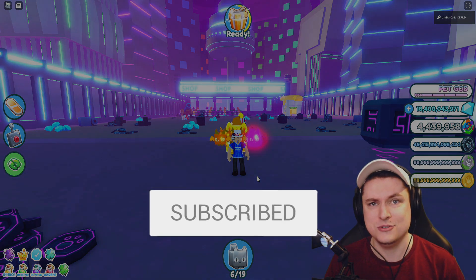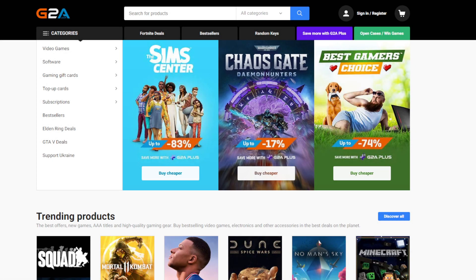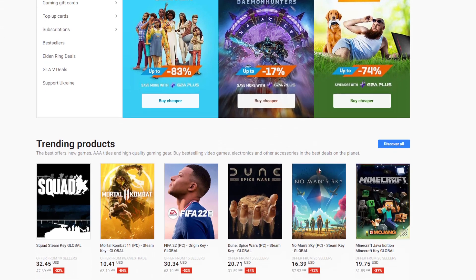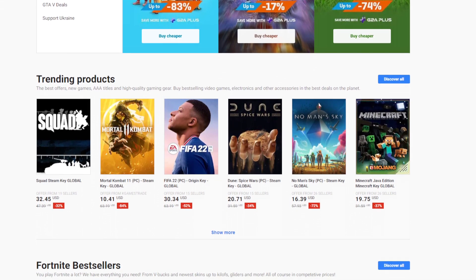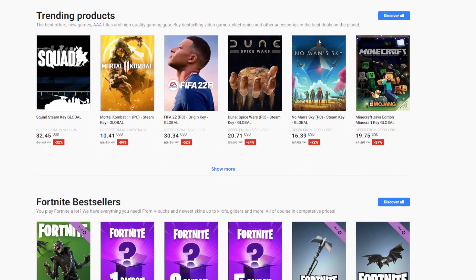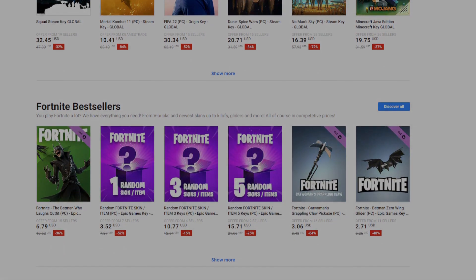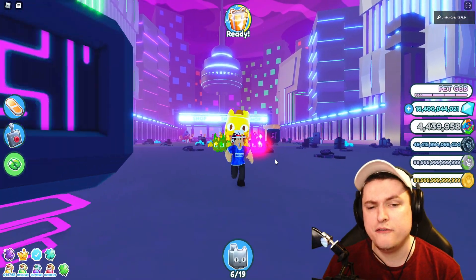Before we get into today's video, I want to talk about my sponsor G2A. If you ever wanted to get yourself some games but cheaper, G2A definitely has you covered. Whether you're looking for Minecraft, No Man's Sky, FIFA, or whatever - it's always very expensive in any store, but on G2A it's always a bit cheaper. Go check out my link in the description and check out G2A yourself for some cheaper games.